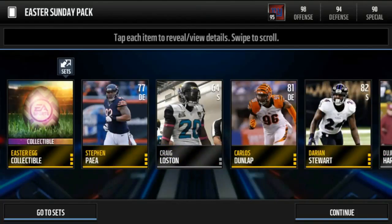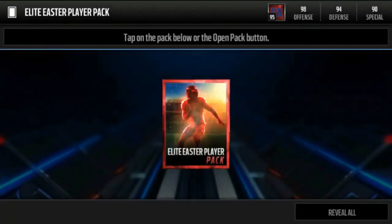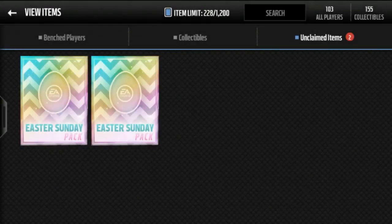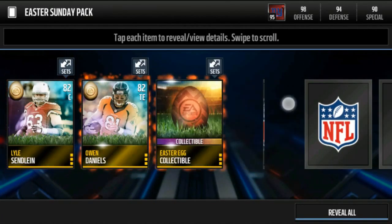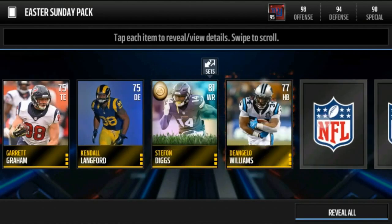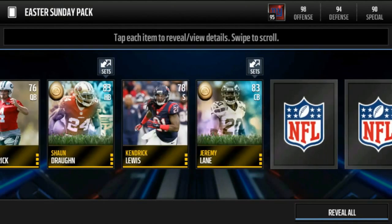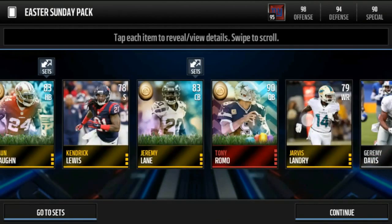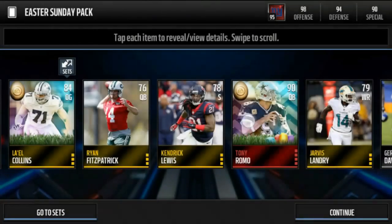This is not a bad pack opening at all. I'm not gonna make my money back unless we pull a crystal legend, but another JR Sweezy — the stats are just terrible and he's not even going for like 10k; snipe price is more like 5k. I think I'll keep him till after the event. I thought we pulled something good but it's just Tony Romo — he probably sells for like 101 quick, so pretty much what he's worth.